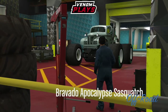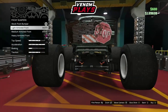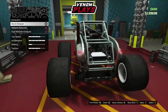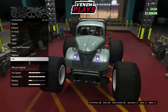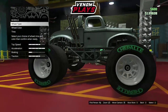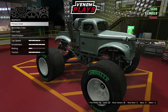Simply hit right on the d-pad in your arena to actually enter into the workshop. Now in the workshop, you just want to find the cheapest option — whether that be a number plate or anything like that — and simply go ahead and purchase that. Once you've purchased any random upgrade, the cheapest is better so you save yourself a few quid.